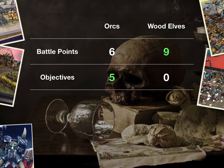On objectives though, I got all of them — so it was 5-zip on scenarios, making it 11-9 win to me. However, the comp gets me again, switching it by 3 to a 12-8 loss, which is very frustrating.